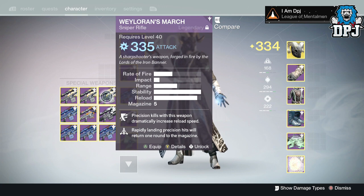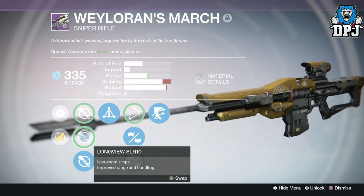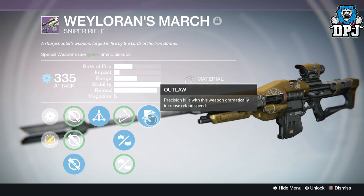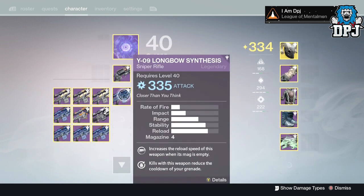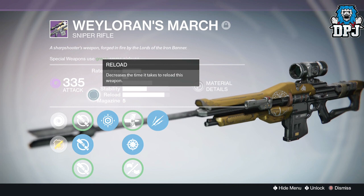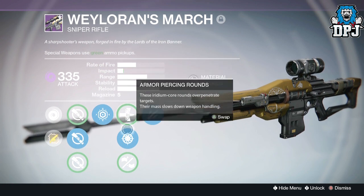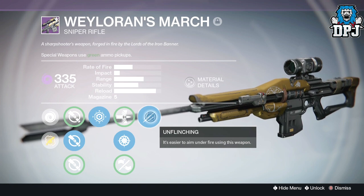Now we've got my first of three Wolven's March. It has Ambush and Long View scopes, Triple Tap, Hand Laid Stock, Reinforced Barrel, and Outlaw — that's actually a decent roll, probably the best you've seen so far in this collection. The second one has Short Gaze scope, Last Resort, Piercing Rounds, Snapshot, Old Frame, and Unflinching. Not bad either.